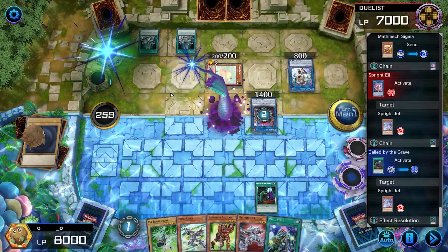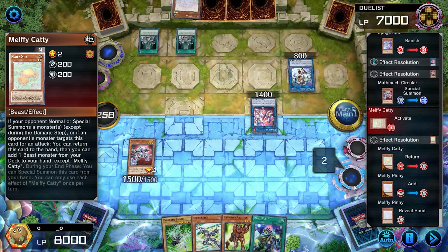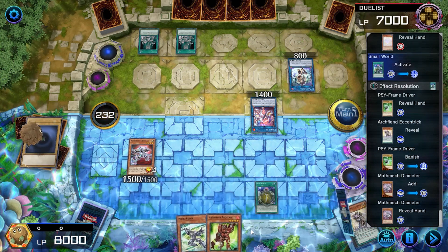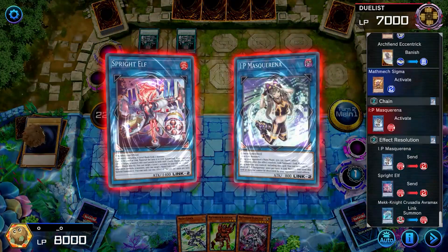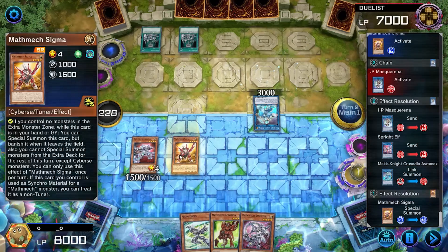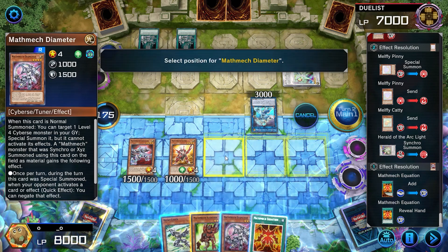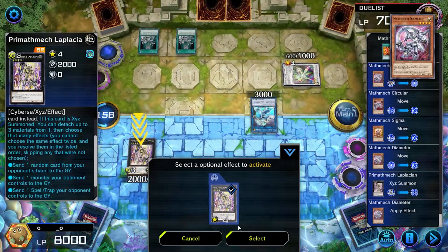They chain Elf targeting Jett, then I just banish Jett with Call By. Caddy bounces itself and adds Pinny to their hand. Small World reveals Driver and Eccentric from my deck to add Diameter to my hand. Sigma summons itself and then they chain Mascarena to link into Avermax. Circular adds Equation to my hand and then they synchro into Arclight. Normal Summon Diameter and Overlay 3 into Laplacian — detach all three, but then they surrender.